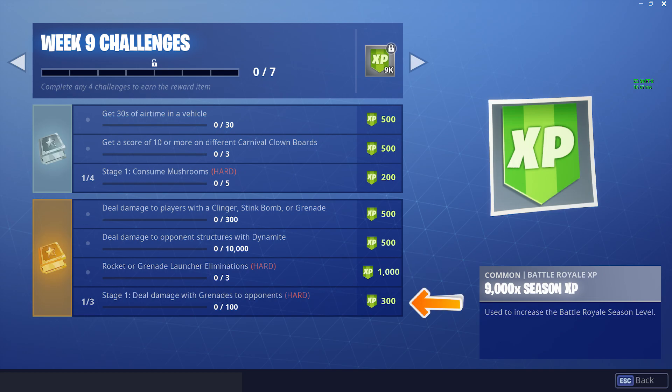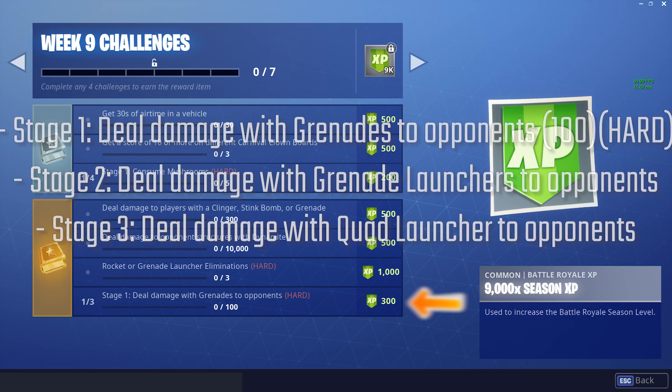Last but not least, we have another stage challenge. Stage 1 is Deal Damage with Grenades to Opponents. Stage 2 is Deal Damage with Grenade Launchers to Opponents. Stage 3 is Deal Damage with the Quad Launcher to Opponents. This whole week is Explosives related — this is probably the hardest week. Everyone hates getting Explosive Kills.